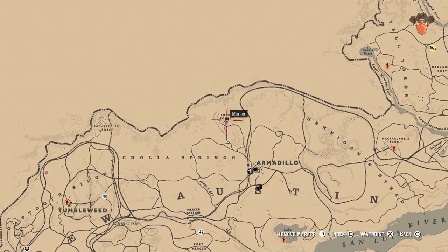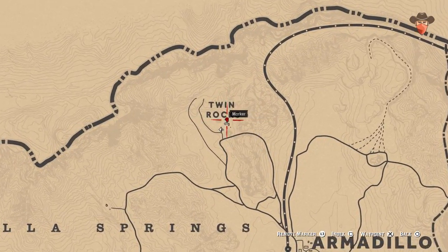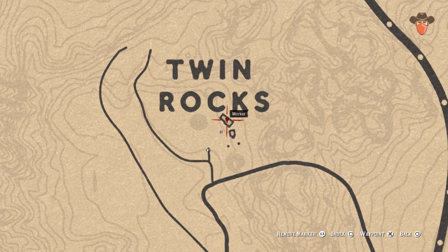Now go north of Armadillo to Twin Rocks. Go inside the home to find a potent health cure next to the bed.